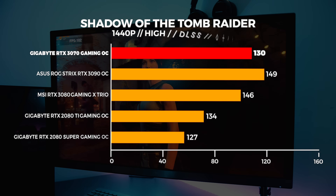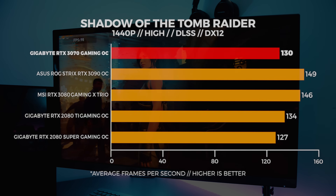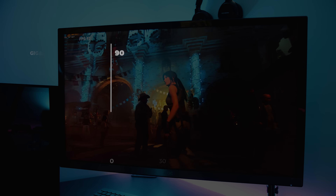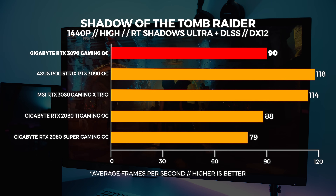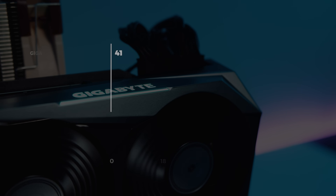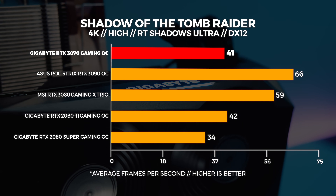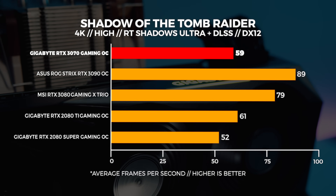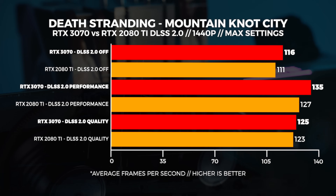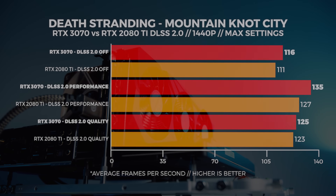Let's quickly circle back to Shadow of the Tomb Raider. We're going to do some DLSS and ray trace shadow benchmarks. Although Shadow of the Tomb Raider only supports DLSS 1.0, we do include Death Stranding because of its DLSS 2.0 support. At 1440p the results are pretty much as you'd expect, echoing what we saw with the earlier Shadow of the Tomb Raider tests. We also did a 2080 Ti versus 3070 DLSS 2.0 comparison at 1440p and 4K at max settings with Death Stranding.